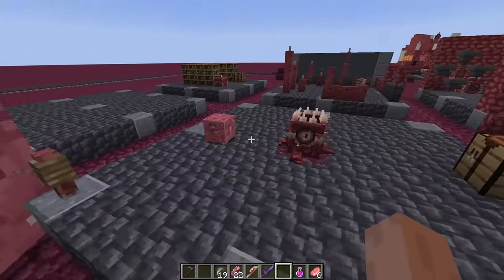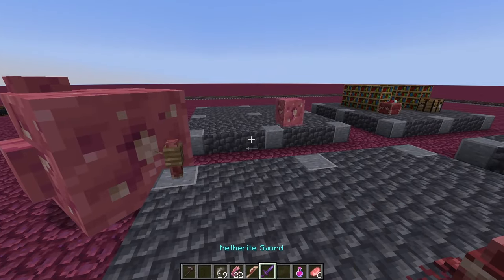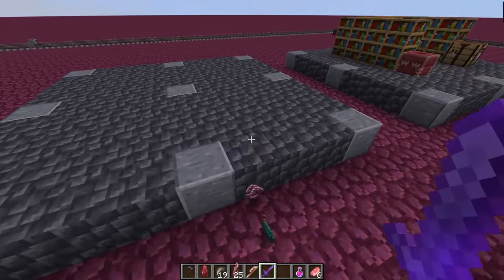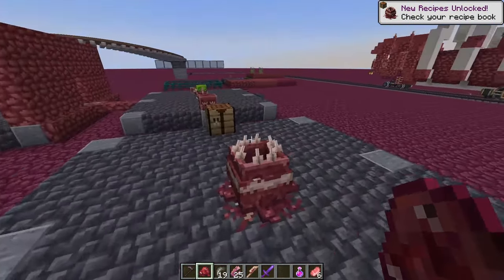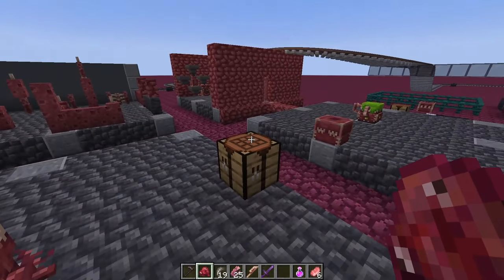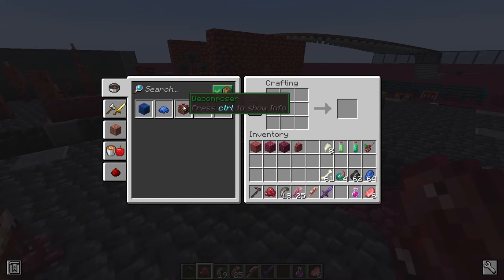To progress even further we have to do the sad thing of killing the flesh blob, and you might see we get some living flesh. The living flesh is used to craft further things, which include the decomposer.